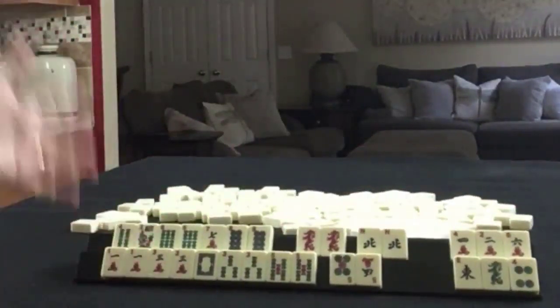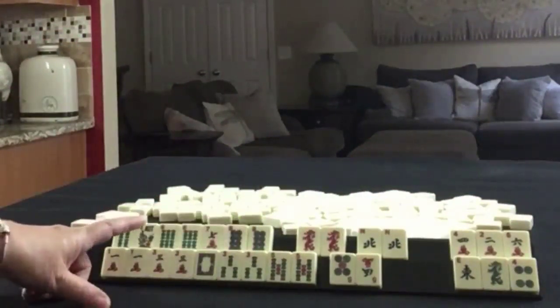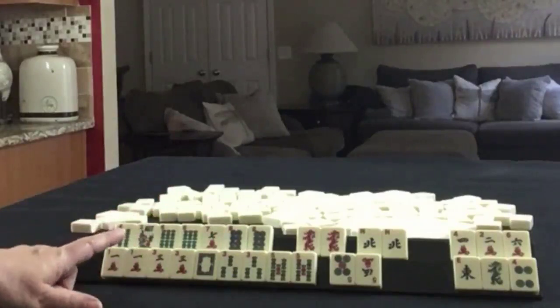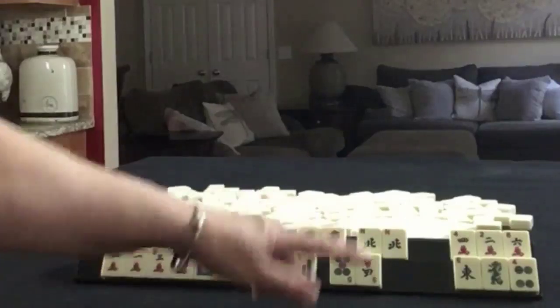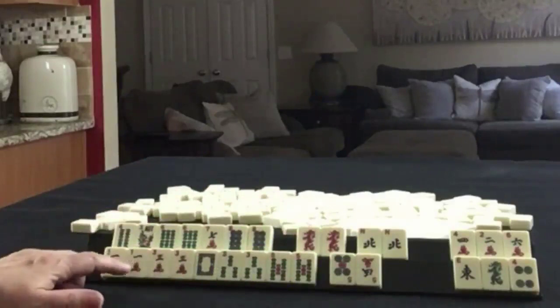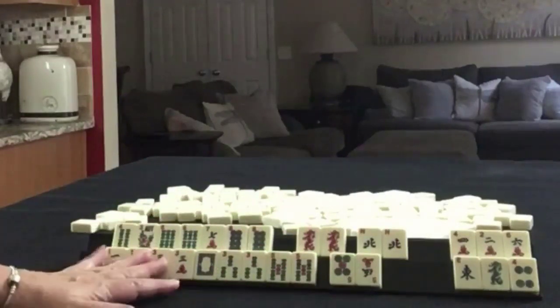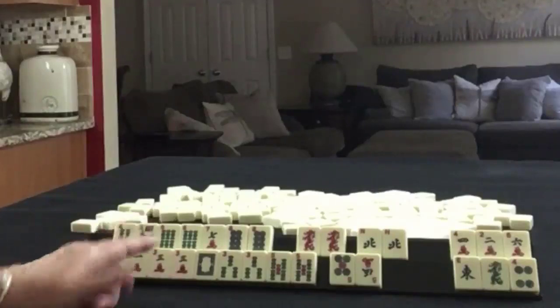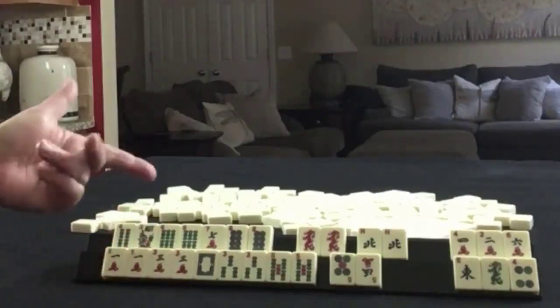So we have two hands with plan B's: six, seven, eight McSuit kongs with a plan B of two, four, six, eight in McSuits. And then joker bait, and then one, three, three, five — a couple of waves. And maybe even a pair hand or the concealed hand — probably more the pair hand as a long shot. I think that's what I would do with these tiles.